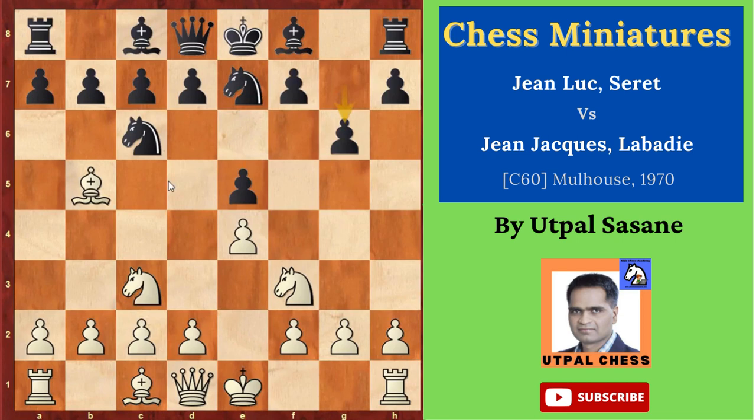Normally after bishop b5, black plays a6, but he has played a different move here. After g6, white plays d4, e takes d4, and instead of taking with the knight, white played knight d5 — which is the correct move here. You can take it afterwards; you don't need to do it right now.